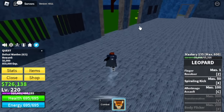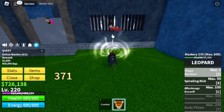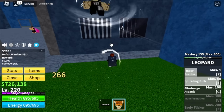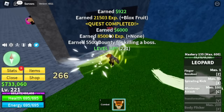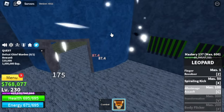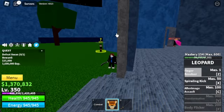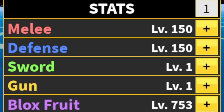Next up, the prison. Over here we have three bosses to defeat. First is the warden — no need to worry. You can do wall strat: use your Z, X, and C skill without getting damaged. Same strategy for the other mobs — the chief warden and the swan. Just do wall strat and that's enough. We're gonna server hop here until you reach level 350. Stats: 753 Block Fruits, melee and defense 150.